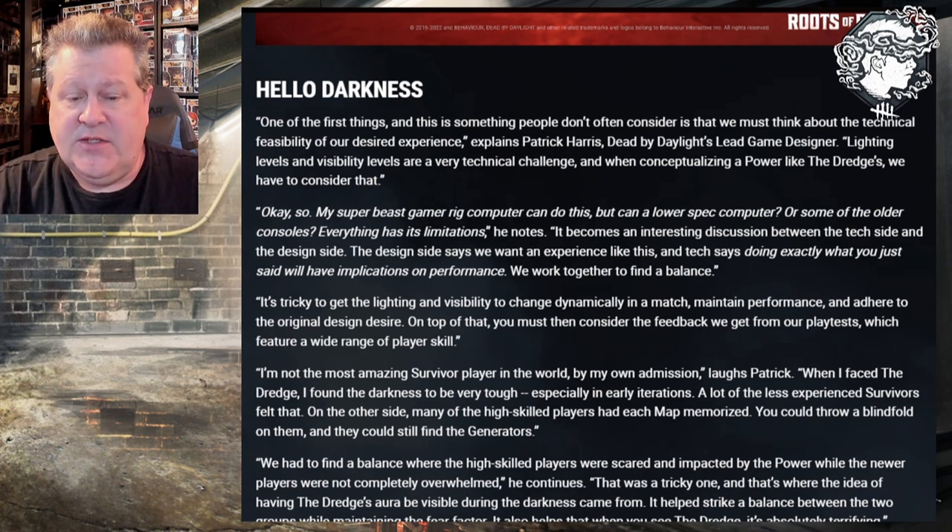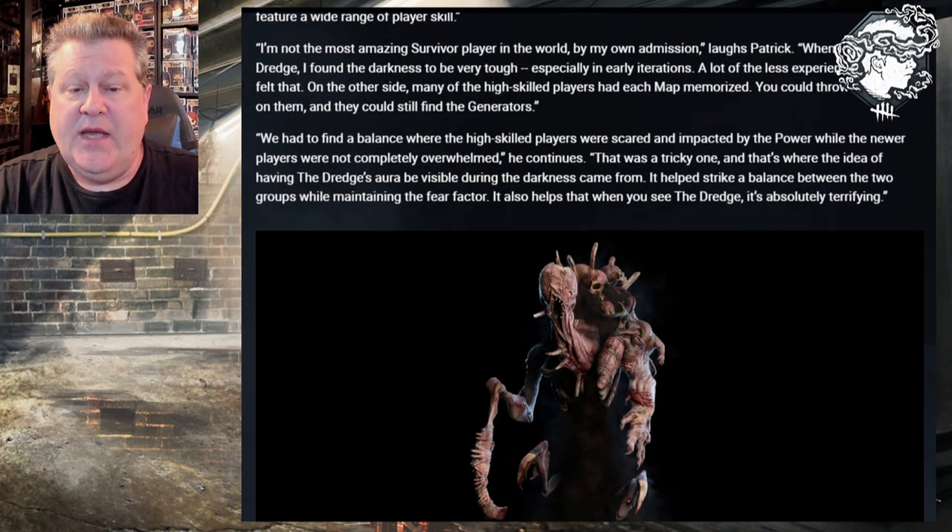When I faced the Dredge, I found the darkness to be very tough, especially in early iterations. A lot of the less experienced survivors felt that. On the other side, many of the high-skilled players had each map memorized — you could throw a blindfold on them and they could still find the generators. We had to find a balance where the high-skilled players were scared and impacted by the power, while the newer players were not completely overwhelmed, he continues. That was a tricky one, and that's where the idea of having the Dredge's aura be visible during the darkness came from. It helps strike a balance between the two groups while maintaining the fear factor.